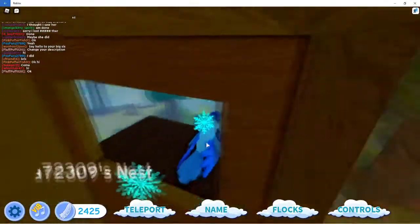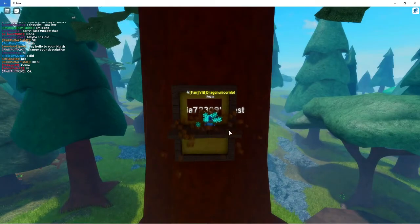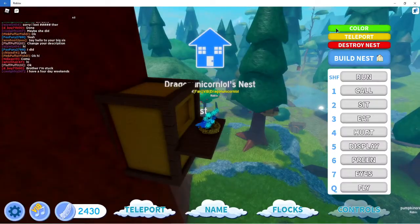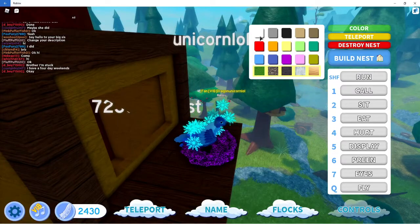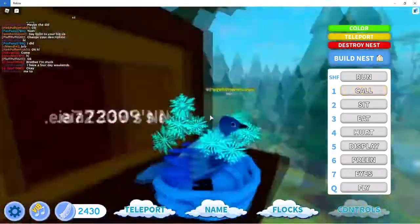They added a lot more treehouses everywhere, which I think is really cool. I'm going to show you the size of the nest — it's a pretty small nest compared to bigger ones. Here's a different color for the nest if you have the VIB — very important bird. Now the nest matches me.